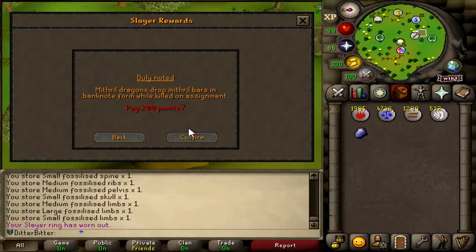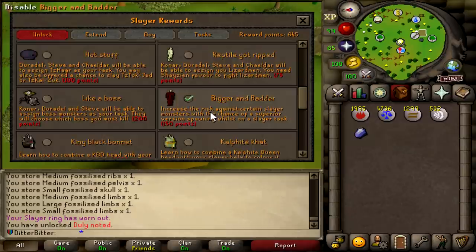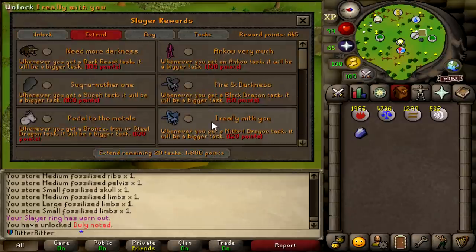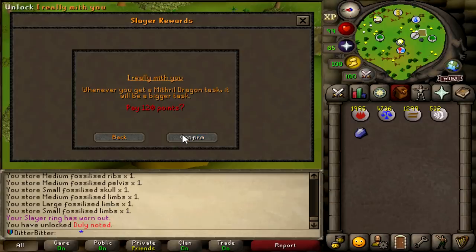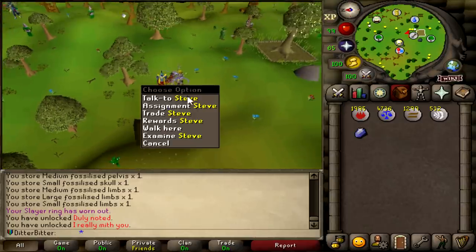I'm going to get Duly Noted, which will allow the Mithril Dragons to drop items in banknote form, letting me stay there a little bit longer. I also want to extend my Mithril Dragons task — I don't know if that's a thing, but I really hope it is. I have unlocked Duly Noted. Let's go do some Mithril Dragon tasks.